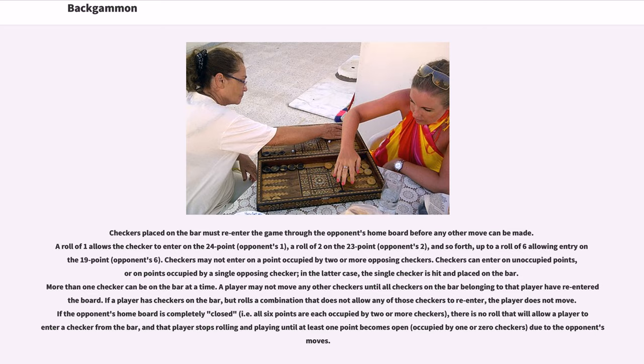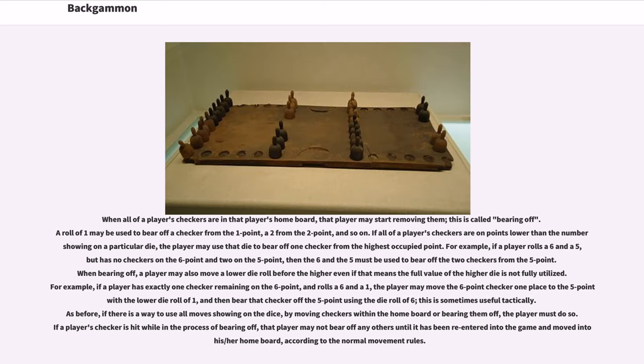If a player has checkers on the bar but rolls a combination that does not allow any of those checkers to re-enter, the player does not move. If the opponent's home board is completely closed, i.e. all six points are each occupied by two or more checkers, there is no roll that will allow a player to enter a checker from the bar, and that player stops rolling and playing until at least one point becomes open. When all of a player's checkers are in that player's home board, that player may start removing them; this is called bearing off. A roll of 1 may be used to bear off a checker from the one point, a two from the two point, and so on. If all of a player's checkers are on points lower than the number showing on a particular die, the player may use that die to bear off one checker from the highest occupied point.